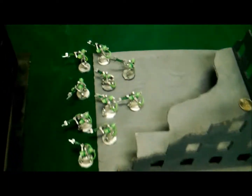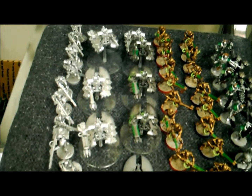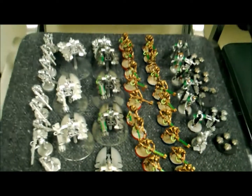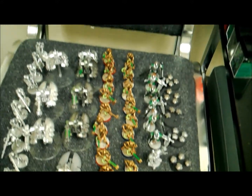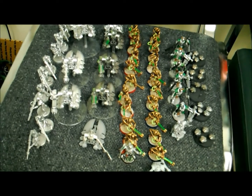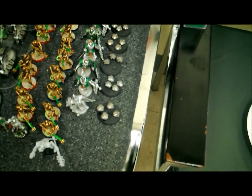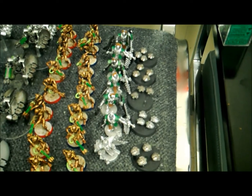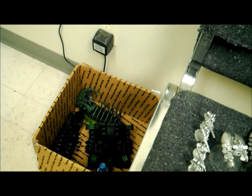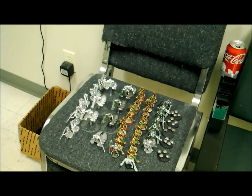Necron deployment: a 10-man squad of immortals with tesla carbines, 10 death marks, a squad of three heavy destroyers, another squad with three heavies and two regular destroyers, a squad of 10 immortals with vanguard, a cryptech with 10 more immortals — the cryptech of despair — five scarabs, six lychguard with the storm lord, and a monolith plus two doomsday arcs. That's Necrons at 2500 points.